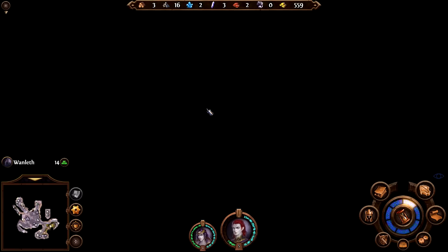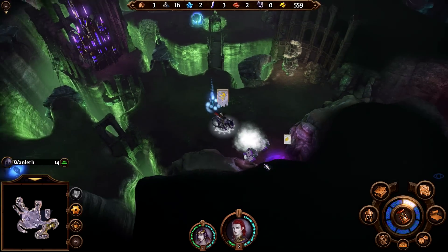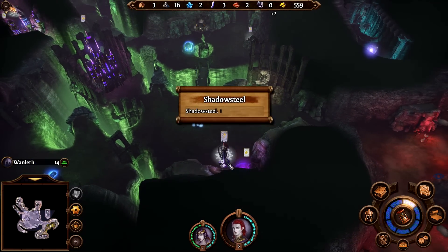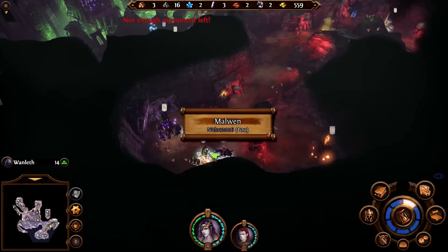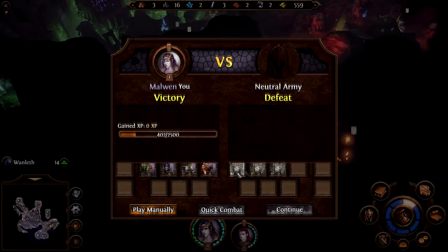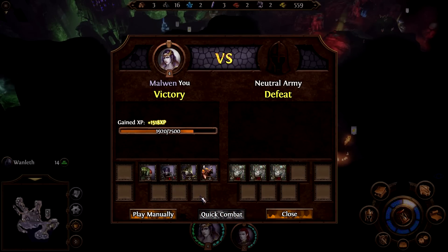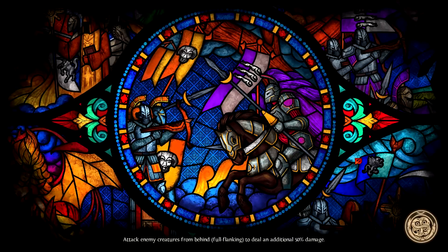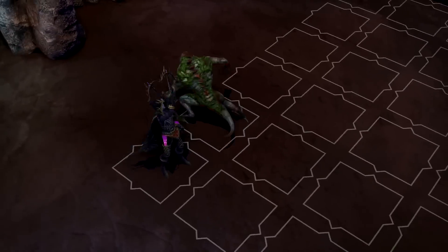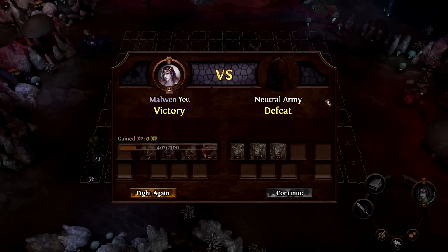No losses — kind of lucky about it because he didn't attack the target he really should have, but luck comes into it too. Luck is part of the skill. Quick combat — of course he gave me losses, of course I'm gonna have to play this manually. I'll cut it. Buff the minotaurs, let them do everything — and they did everything.